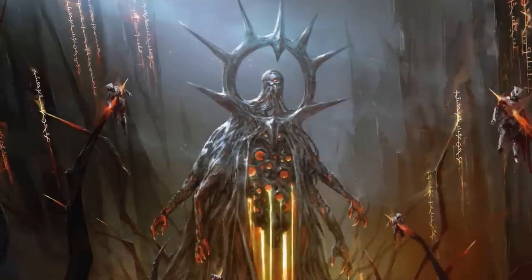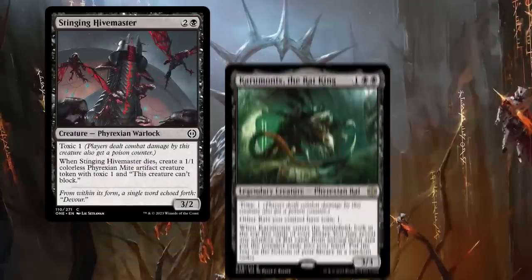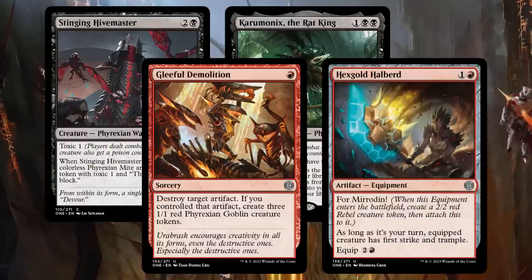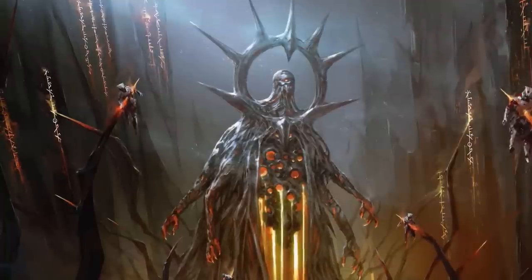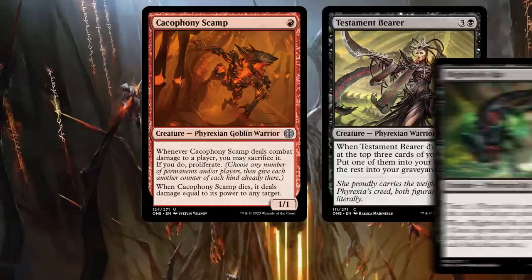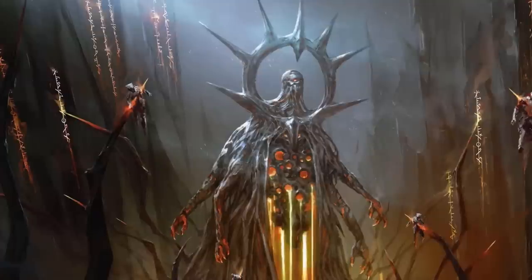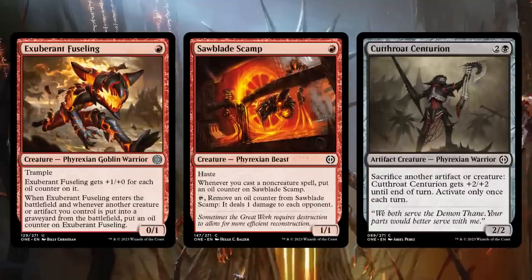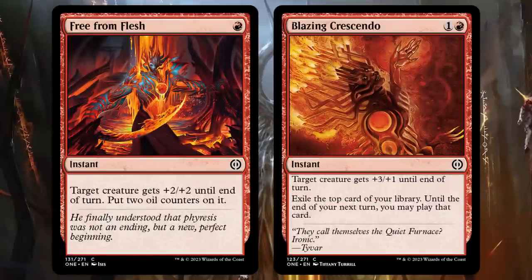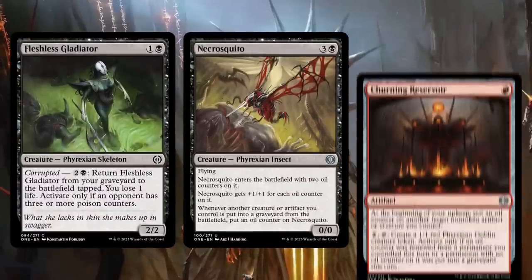So let's find some artifacts and creatures. We're focused on quantity, not quality here. Stinging Hivemaster, Karumonix, Gleeful Demolition, and any Vermiridin equipment provide you with multiple permanents to sacrifice. Death triggers are another way to get extra value from your sacrifices: Cacophony Scamp throws damage around, Testament Bearer draws a card, and Blightbelly Rat or Gulping Scraptrap proliferate. You can play this deck in a more aggressive fashion, running low drops like Exuberant Fuseling, Sawblade Scamp, and Cutthroat Centurion alongside combat tricks such as Free From Flesh or Blazing Crescendo. Or you could focus more on value over time from cards like Fleshless Gladiator, Necrosquito, or Churning Reservoir.